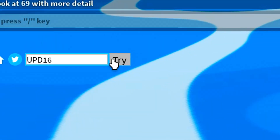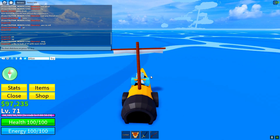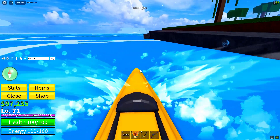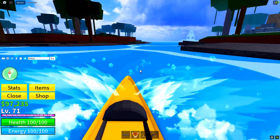As you redeem the 'Update 20' code, you can move on to the next code. The very last code in Bloxroots is 'Gamer Robot Birthday'. Redeem those codes — there is every single working code in Bloxroots. Hopefully those codes help you guys out.